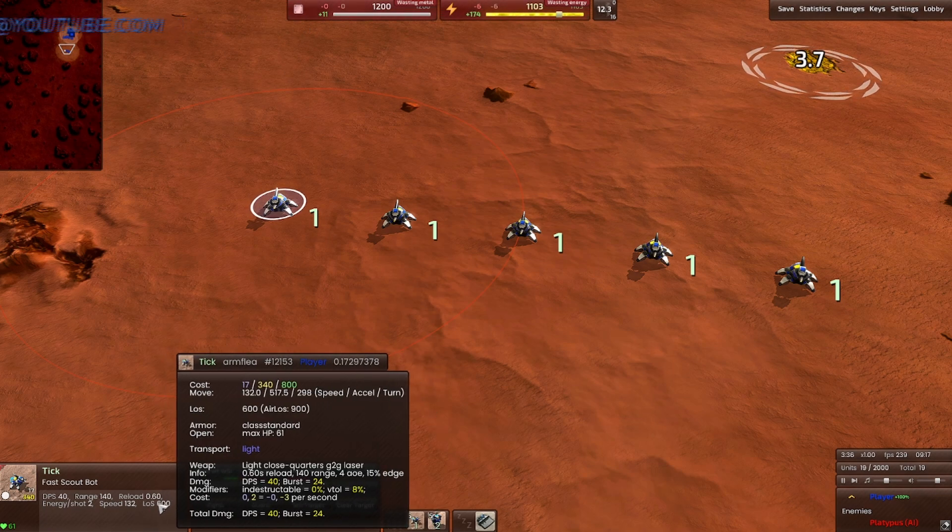Ticks are probably most suited to maps with caverns because you have a great amount of vision, you're one of the fastest units in the game, and you can micro yourself out of dangerous situations by coming around caverns to protect yourself from fire. Use your terrain to your advantage — that's really where Ticks will shine.